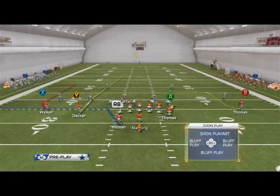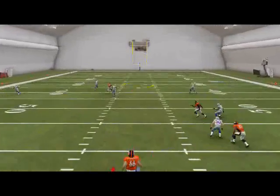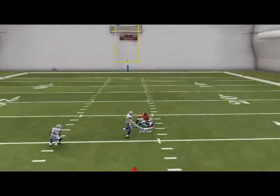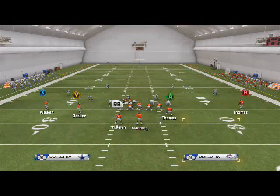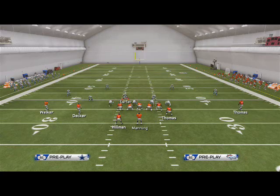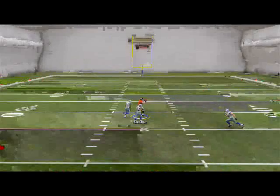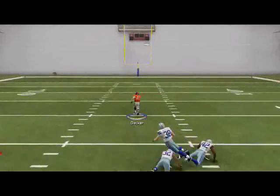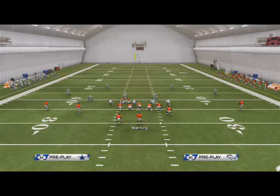Those are your two quick reads. The third read is the streak — not there, not there — then you just lob that streak over the top. Against two men under it's going to crush it. Pay attention to Eric Decker's icon — when it lights up, launch the ball. Wait... wait... it lights up and I just lob it over the top. I did not pass lead, I just tap Triangle — or Y on Xbox 360.